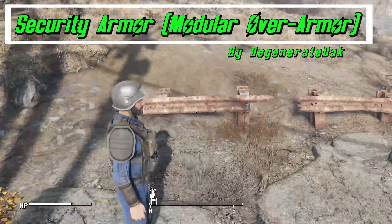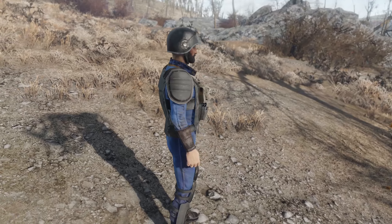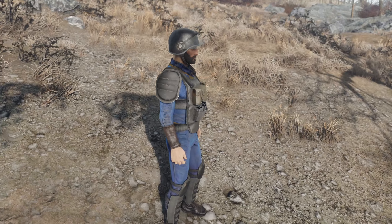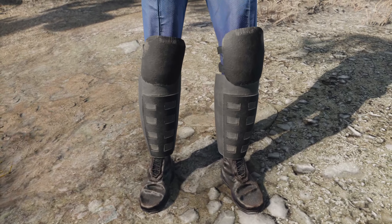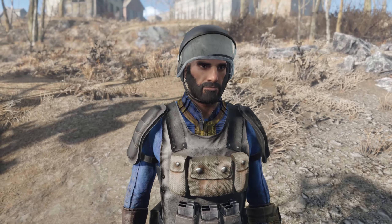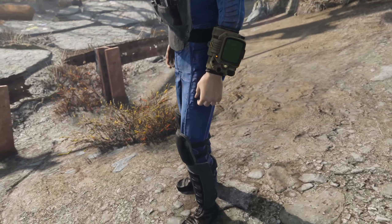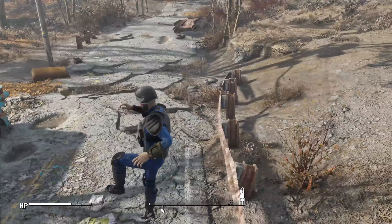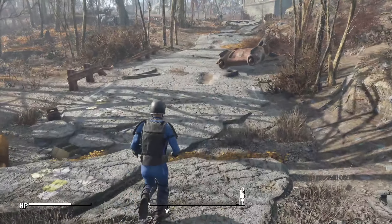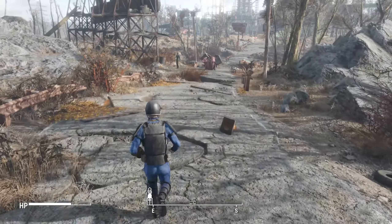We have Security Armor Modular Over Armor by Degenerate DAC. This is a new set of modular armor that you can wear over your clothes — a very simple armor set. Brand new security armor inspired by various police and prison armors. Includes helmet, arms, legs, and vest. It starts spawning at level eight on the level list and can be found anywhere you might find vanilla modular armor, such as leather or combat armor. Works on male and female characters. I think it looks good — something a little different without the Vault-Tec logo. I'll probably be having it in my list.